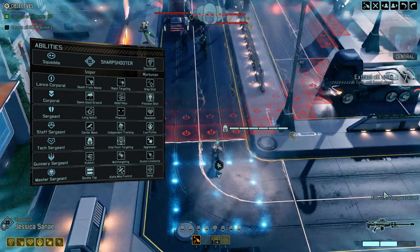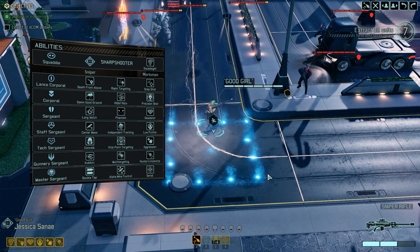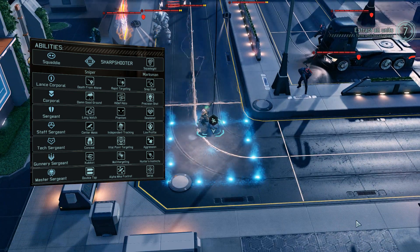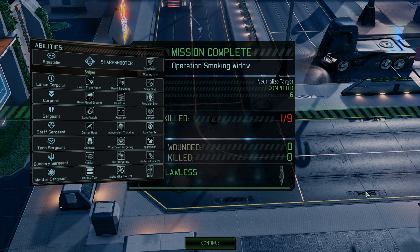I also want to talk about the holotargeter build because it's really cool and really strong. The holotargeter is the unique secondary for the Sharpshooter, and the perks which are strong on the holotargeter sort of line up really well such that you can take them along with good damage perks for shooting, so you can make very strong hybrid builds out of that.